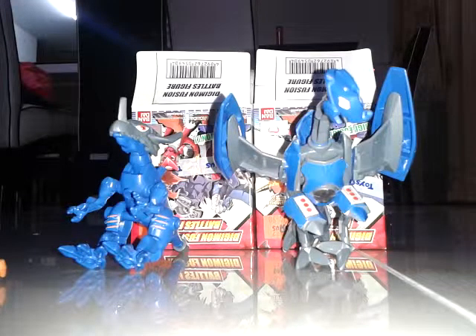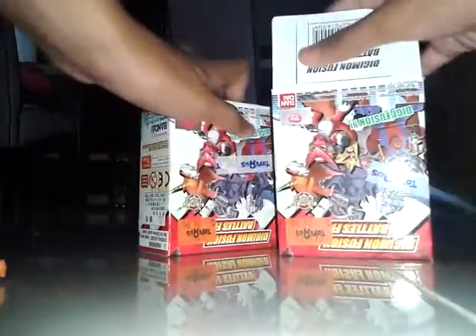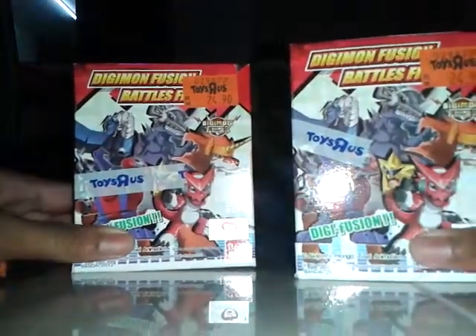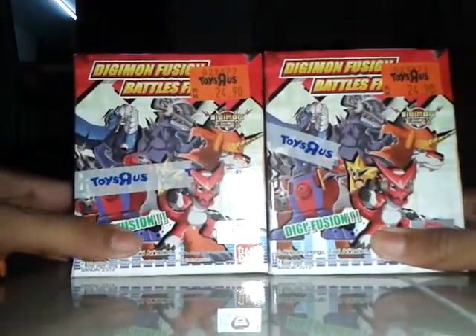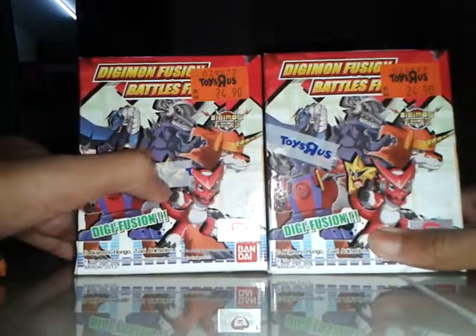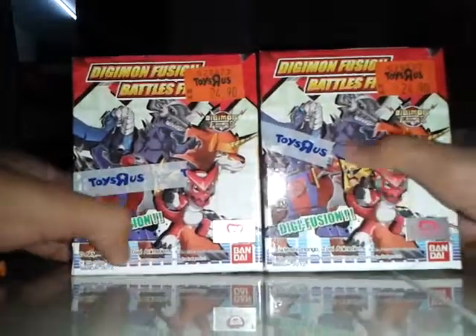We got Draymond and Merrible Dramon. Let's take it to the side and see how the box looks. It's the box, same at the front. So we got Draymond, Balistamon, Shardmon, Stammon, Diamondmon, Digi Fusion.